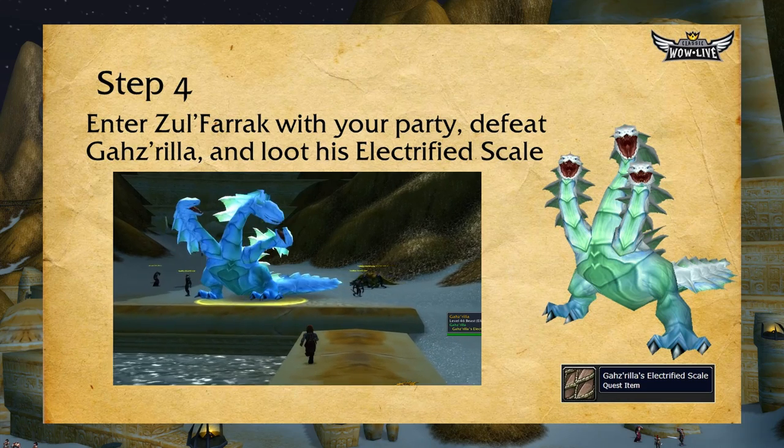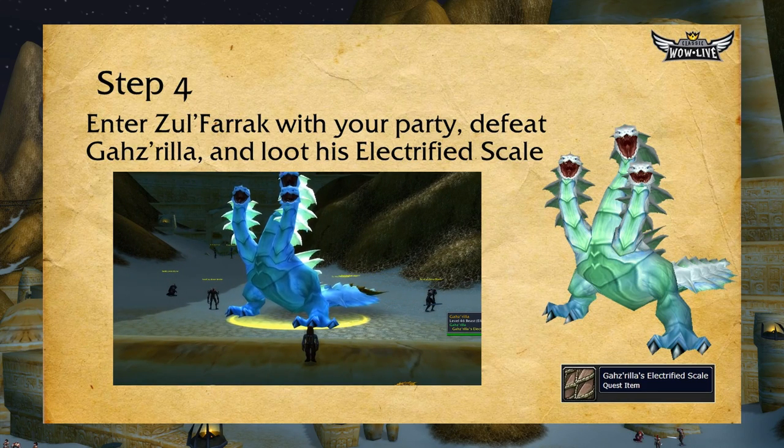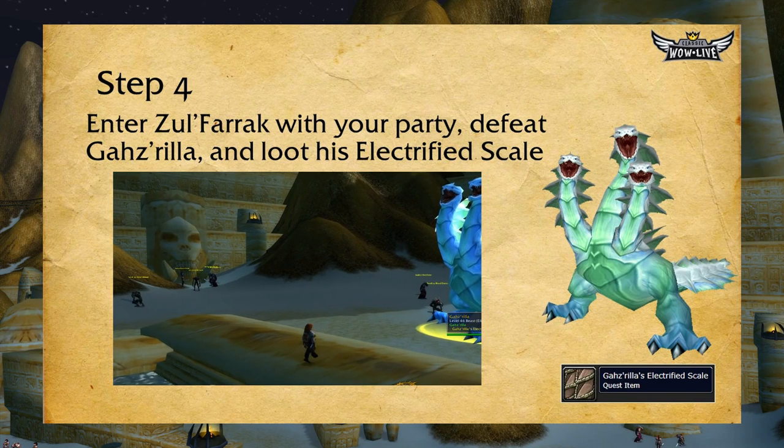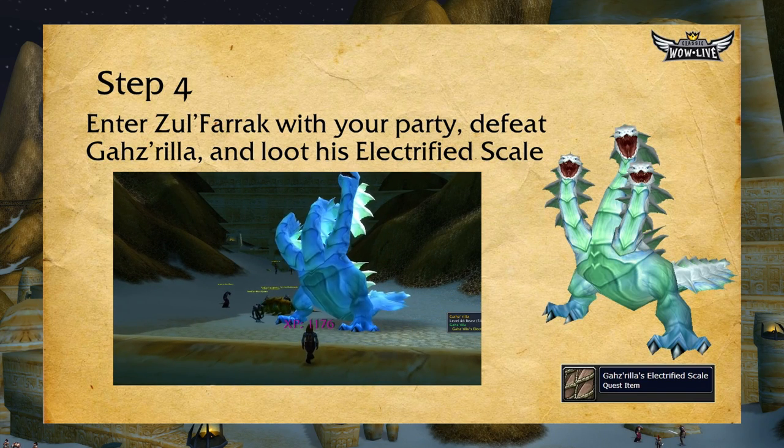After clearing the area, you can walk up to the gong, click the Mallet of Zul'Farrak in your inventory, and you will physically bang the gong, waking up Gazrilla. After your party defeats Gazrilla, everyone with the quest will be able to loot his Electrified Scale.